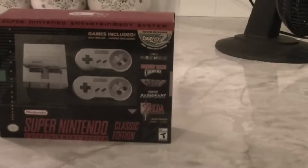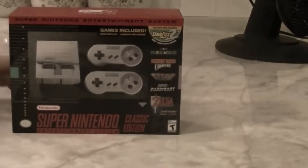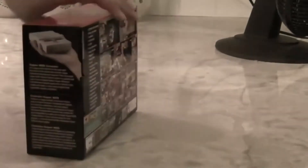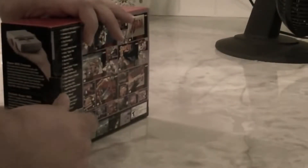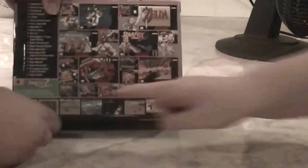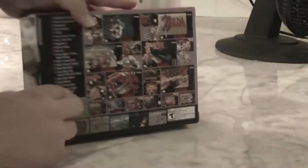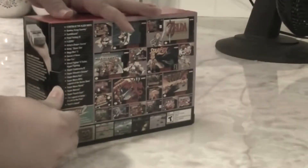Star Fox 2 is the never-released game. From what I was reading earlier, how you unlock Star Fox 2 on the system is you have to beat the first level of Star Fox. So you have to beat the first stage of Star Fox before you can even play Star Fox 2. Right here at the bottom it'll tell ya — Star Fox 2 can be unlocked by completing the first stage of Star Fox. That's a good little disclaimer.